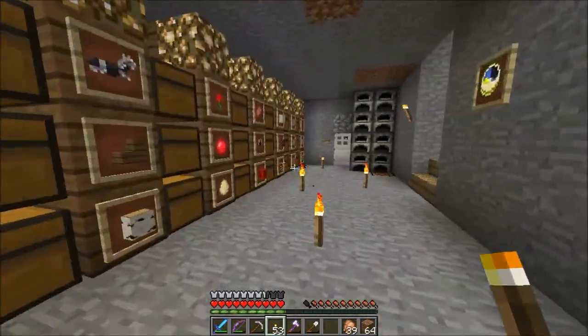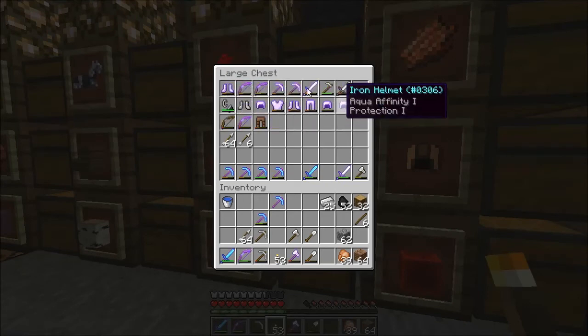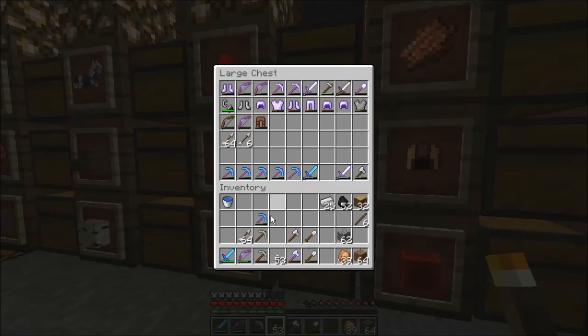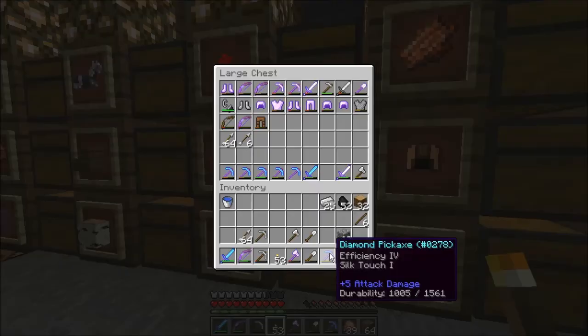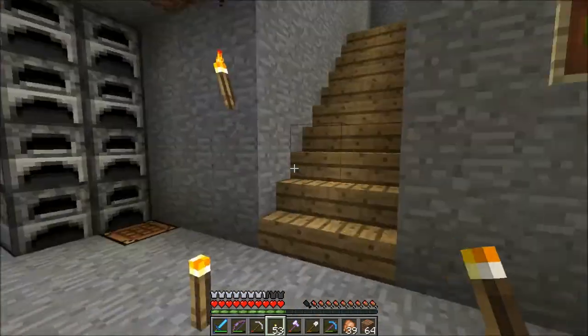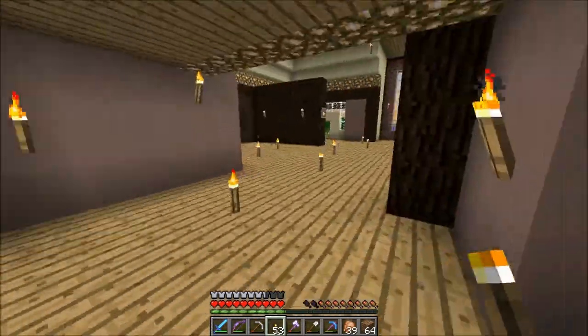Let's just put that there so nothing spawns. My chest here full of drops and things is starting to get full — it's not all drops, some of it is items that I've used up and didn't want to break. We are going to keep this silk touch on us for a reason, and it's almost daytime so we can probably head upstairs.